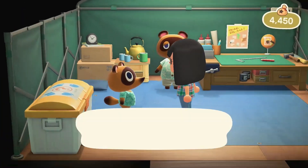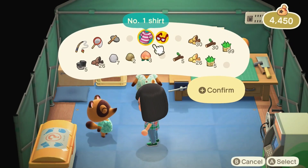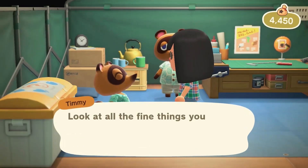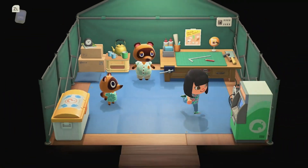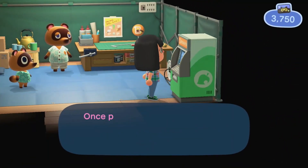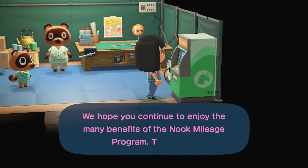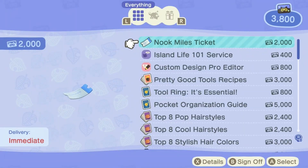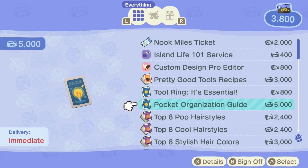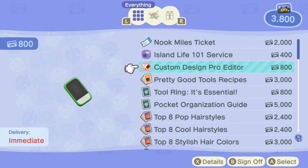That was a lot of stuff. Let's sell the things I have here real quick — I don't care about those. Let's check the Nook Stop to see if they have anything. However, we don't have a lot of money. They have all these things here; I really need to get the Pocket Organization Guide. Hopefully we can work our way up and get the Pretty Good Tools, the Tool Ring, and the Custom Design Pro Editor.